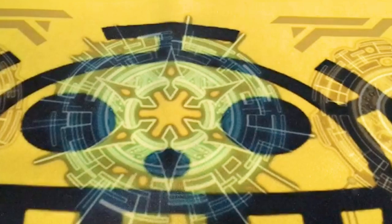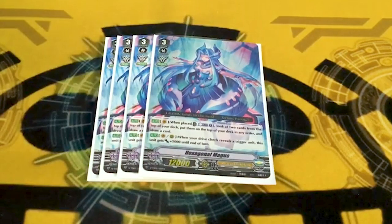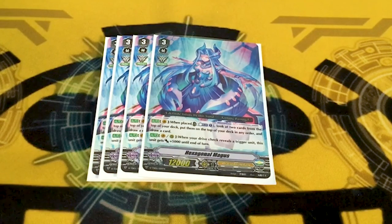Next, four copies of T-Pose Magus. On ride: counterblast 1, check top 2 cards of your deck, put them in any order you want on top, and draw 1. So basically you look at 2, scope your drive check, and draw a card when you play her. And on Vanguard rear, when you drive a trigger, she just gets 5k for free. So if you put a trigger on her, she gets 15. If you're on Pentagonal, she gets 20, which is really neat. She's good.